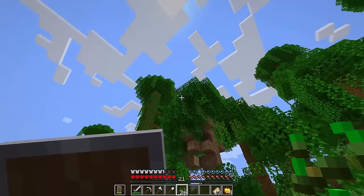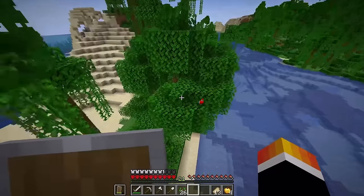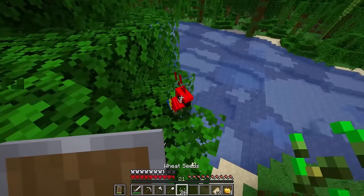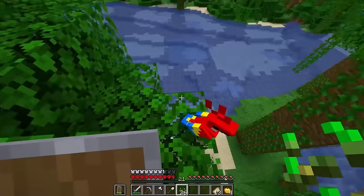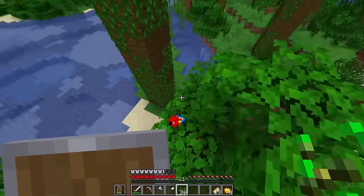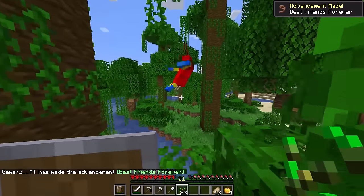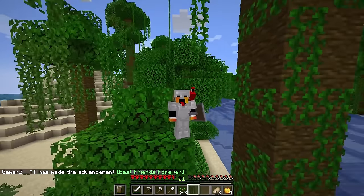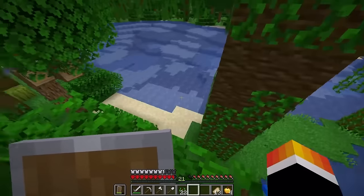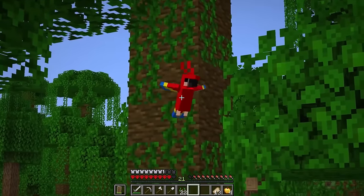Just stay right there. No, don't fly away! Let's climb these vines and parkour over to the bird. Yes! Will 26 seeds tame you? Yes! Yay, little pirate friend! He's just sitting on my shoulder. Can you sit him? Yeah, you can sit him. Yay pirate! Now we've got a nice little pirate friend. Mr. Parrot, you follow me all the way back to base.